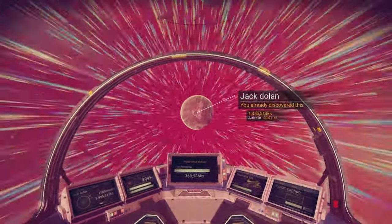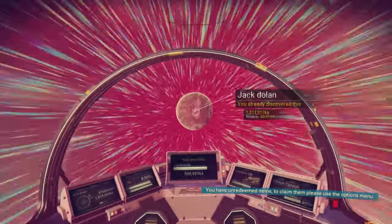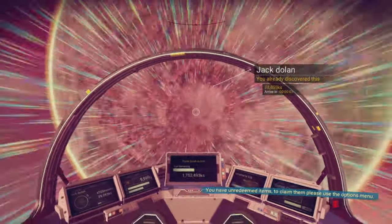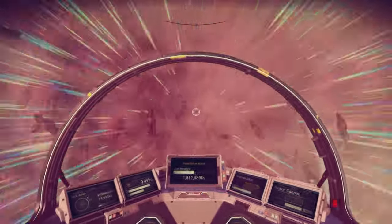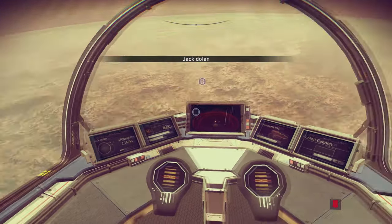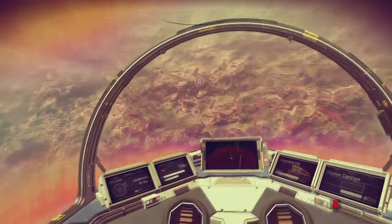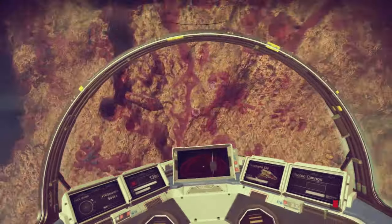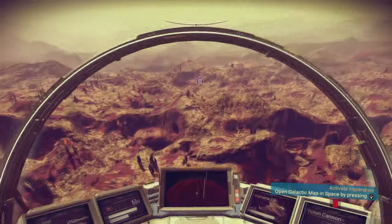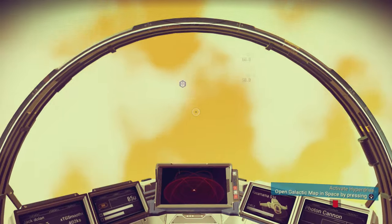The controls can be a little wacky when entering orbit, so we'll show that now. Getting close to this planet, I had a good angle — all you have to do is drive straight into it and it will instantly slow you down. I've been naming the planets after my channel, by the way, as a thank-you for the support. That's the easiest way to enter a planet.